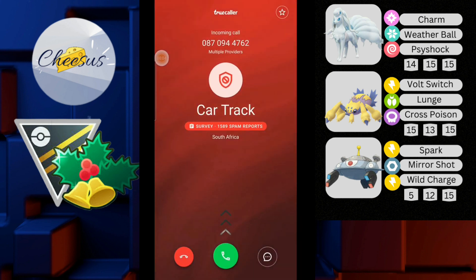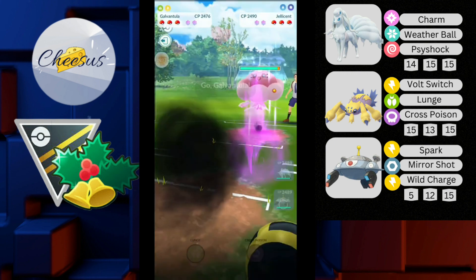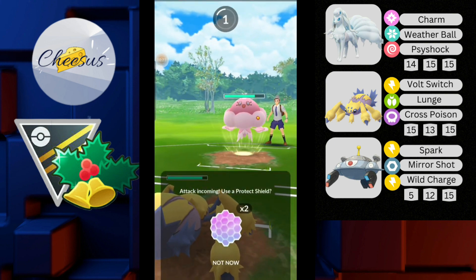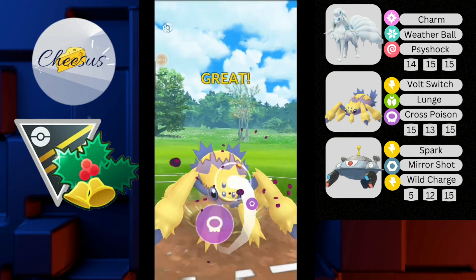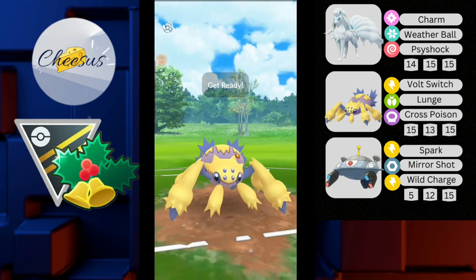In the first battle, we have Alolan Ninetales against Jellison. I missed a few moves at the start as I got in and the opponent was already throwing. He goes for the Bubble Beam, then switches out into Obstagoon. I throw Cross Poison hoping to get a boost, which I don't manage to get.